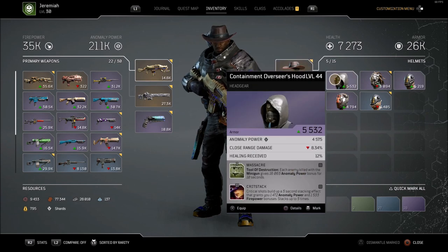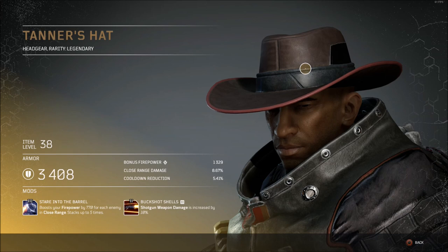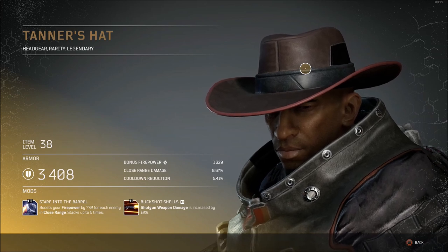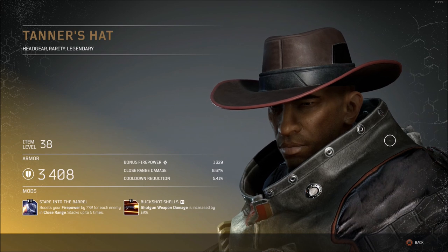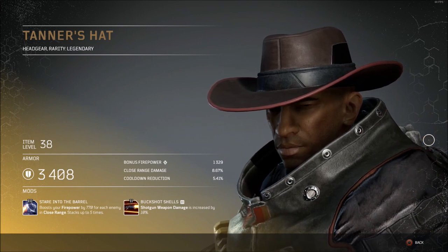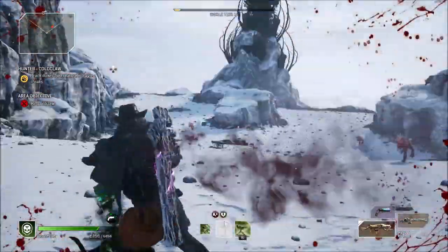So to unlock Tanner's Hat, you'll need to complete all 10 of the hunts found around the world map. Once you complete all 10 of the hunts, you can return back to the hunts vendor, and when you speak to the hunts vendor, he will reward you the Tanner's Hat. This is a legendary gear drop, which is guaranteed. So if you need a piece of legendary gear, this is a guaranteed drop.